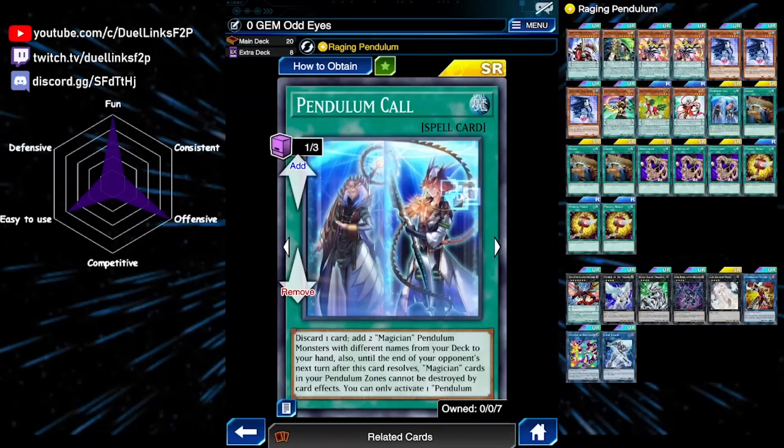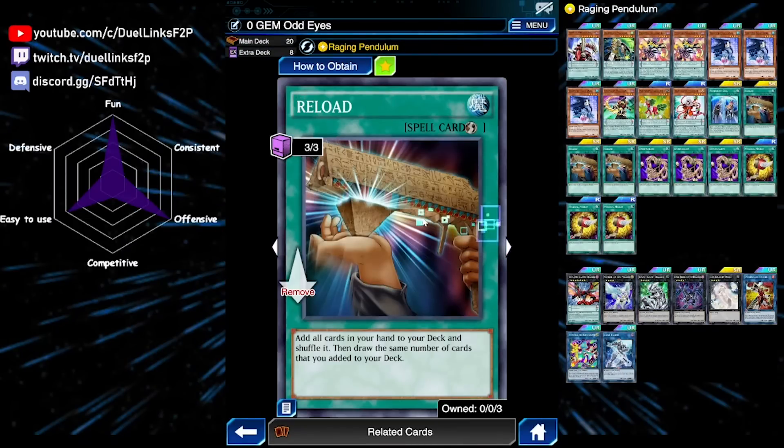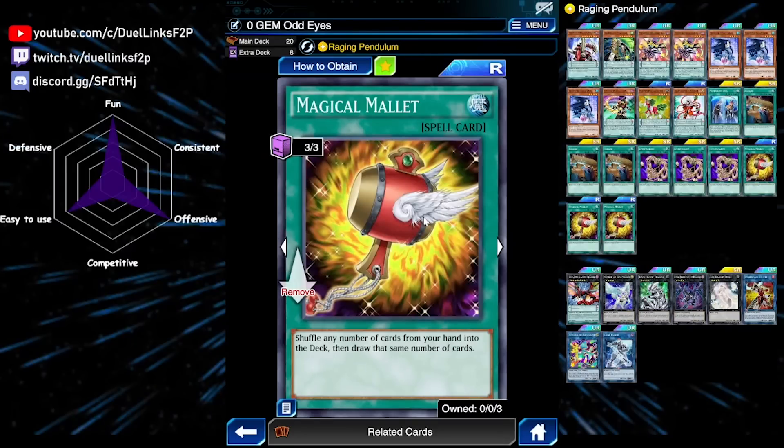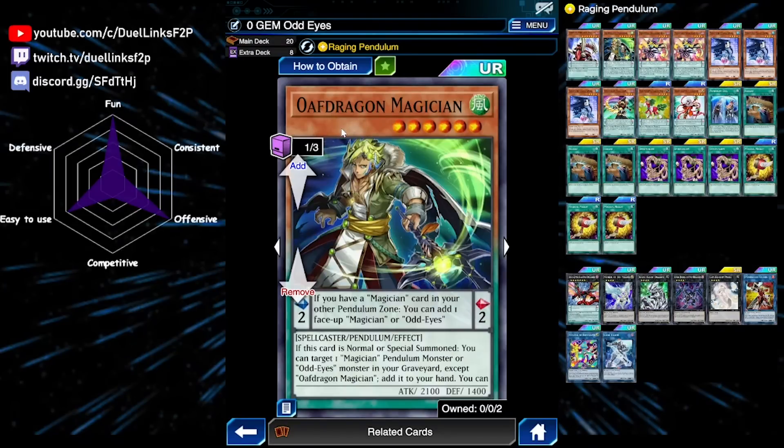For spells, we're playing a single copy of Pendulum Call — you should play as many copies as you have, but this no-gem deck only runs one. It searches both scales from your deck directly, so a single Pendulum Call is a full combo. It needs a discard, but that isn't a big deal. We're playing Reload and Magical Mallet to help grab it — these shuffle bad cards from your hand back to deck and draw the same amount, so hopefully you draw into Pendulum Call or Oath Dragon plus a high scale.